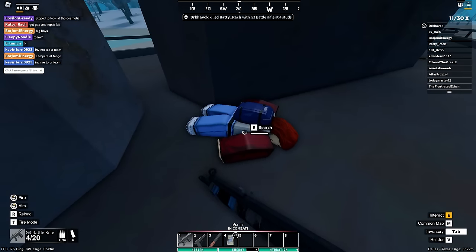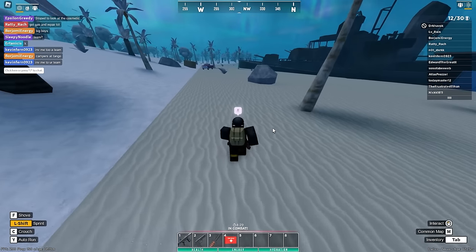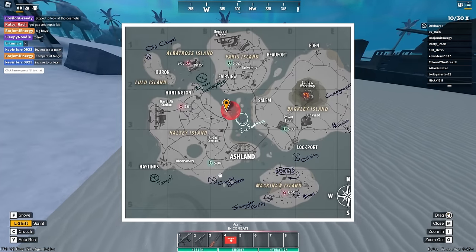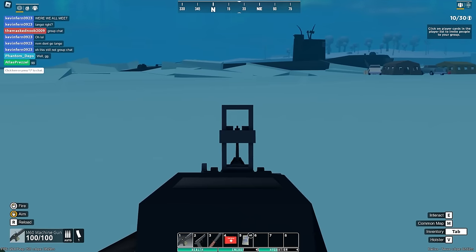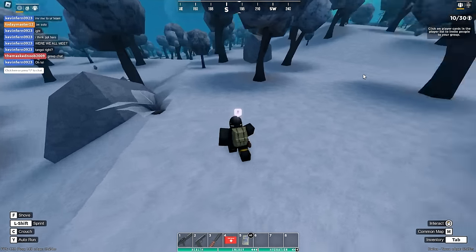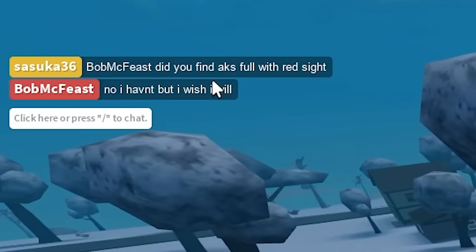Got another one — he tried to sneak up on me. So far not too bad, not a lot of loot, but it doesn't mean we won't get any. I'm gonna take this car — I hear there's some campers at Tango. After exploring a bit I make my way to Tango, which is a crashed submarine with a bunch of soviet loot and cosmetics to farm, which makes this a very hot spot. And this is where my luck takes a turn for the best.